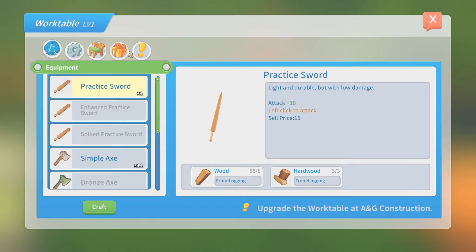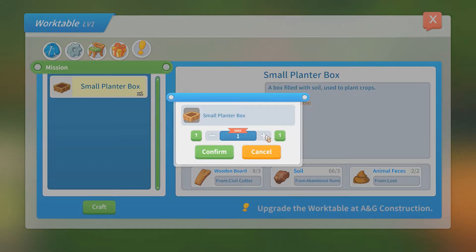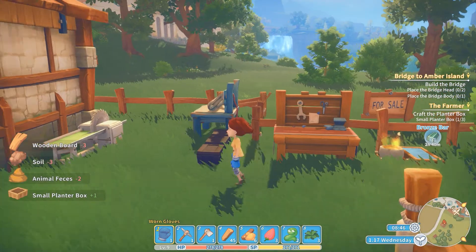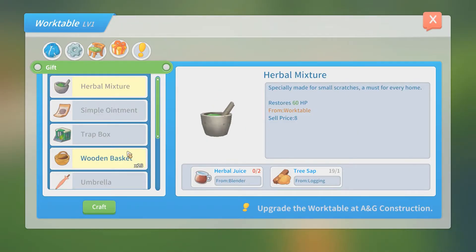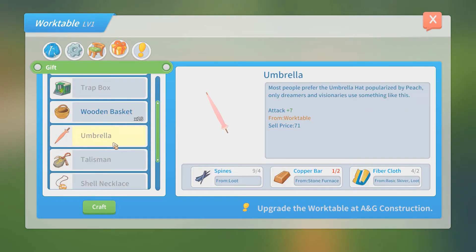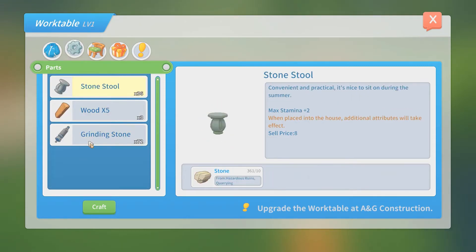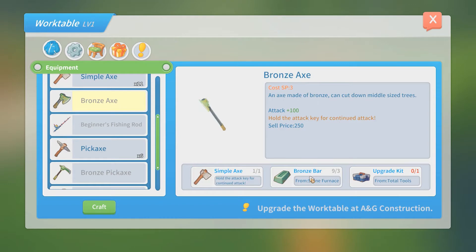Let's look at the quest log - we have the material to make one. Oh, I need to get some more animal feces actually. We made the umbrella didn't we? Oh, it took copper - that's right, we couldn't do that yet, so we don't have the copper to do it.